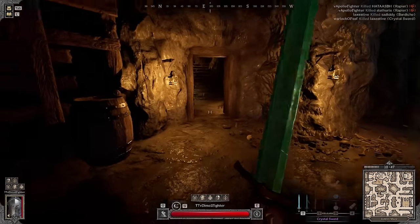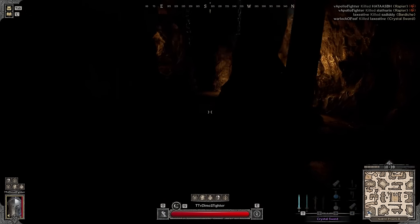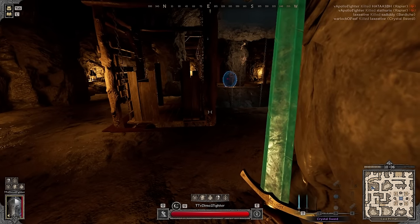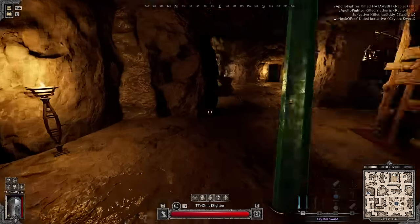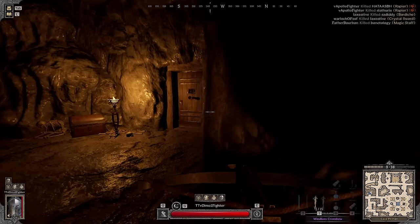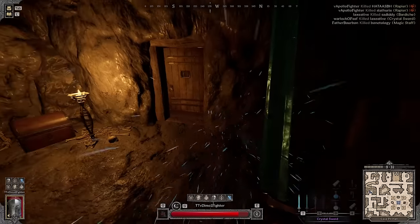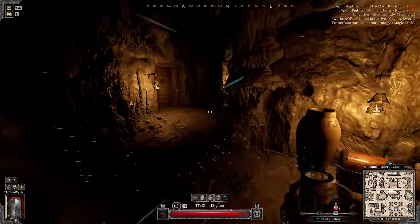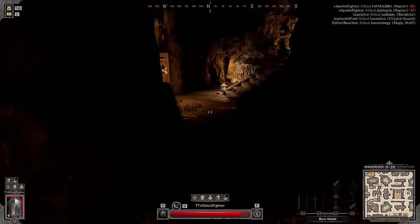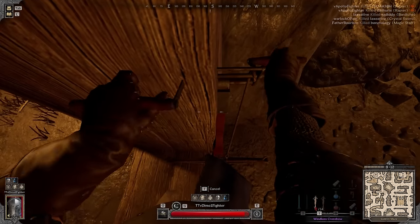Looks like we have someone here. Mobs are dead — no rogue or traps here. We have a duo fighting each other — looks like two players fighting, not going to interfere, let them mind their own business. Oh shit, we have a guy here. It was bold of me to assume he would duck left. Gotta heal up. Let's see if he tries to push me. Could try an invisibility potion. Probably should have brought five windlasses — that would be handy.